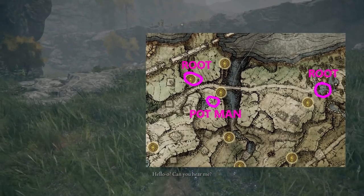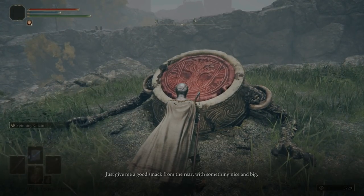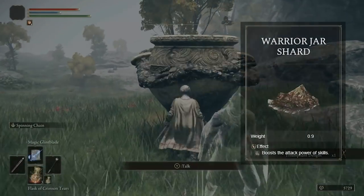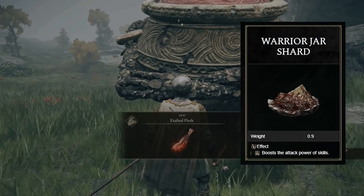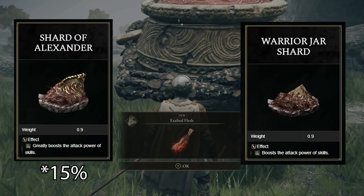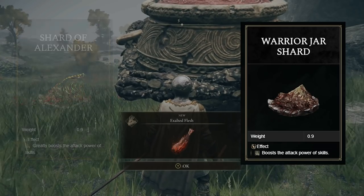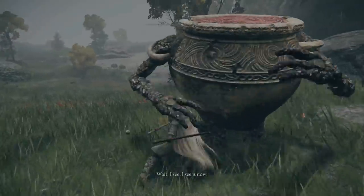When you go to Disgrace, you'll hear Alexander the Warrior Pot calling for help. You're gonna head up the cliff, free him, and then kill him. Look, I know it's monstrous, but hear me out. Alexander drops a Talisman that increases your weapon skill damage by 10%, which is really, really good. Now, if you finish his quest, you'll get the Shard of Alexander instead, which buffs it by 15%, but you get that really, really late in the game, and I don't think it's worth waiting for. I think that 10% now is better, as it will do more for you over the course of the game. This is still technically your choice, but I would highly recommend it.